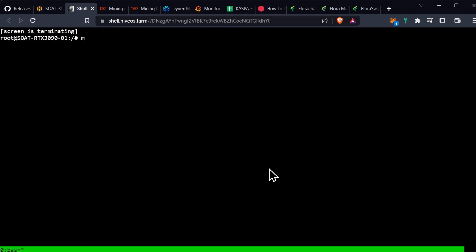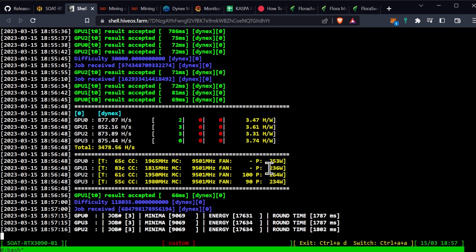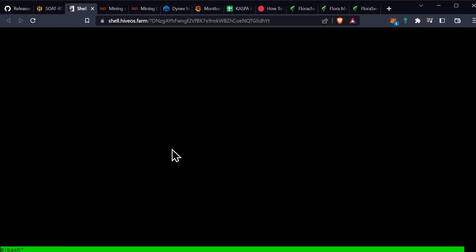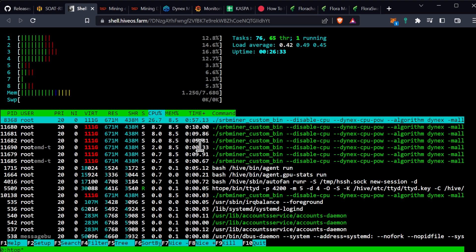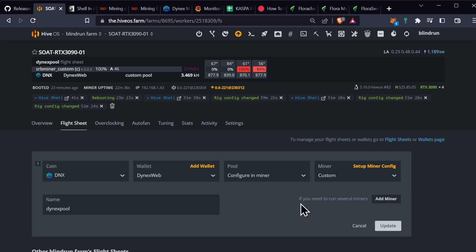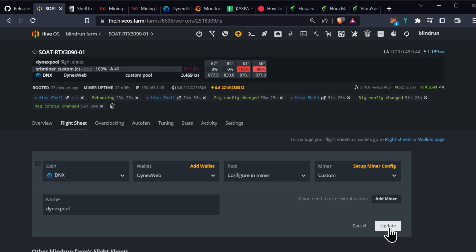It should start applying at some point — there it goes, kicked us out. We'll go back into the miner and give it a bit to start hashing. Now it is running, but it doesn't look like we're getting much better hash rate — we're around 877 hash a second. Let's back out with Control-A-D and look at CPU usage now. CPU usage is still quite low, so I don't know that the parameter is actually functioning. We may have to do some more research on this in the future. I'm just going to go ahead and remove it for now and update.